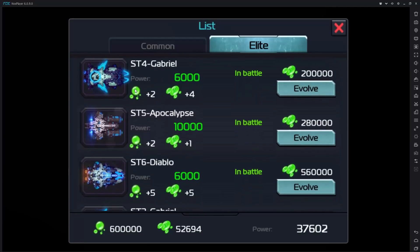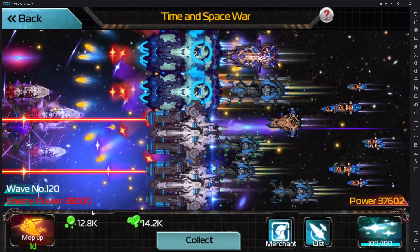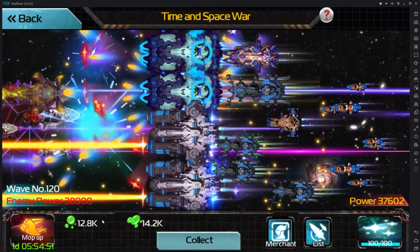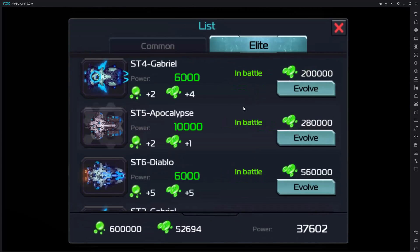Let's talk about the stats — the power and these little multipliers. One aspect of this new feature I'm not yet quite understanding is how these scale as you level them up and how they multiply your existing income. I confirmed with the support team that progressing through waves does increase your passive income. You have a base income based on your wave number, and then these plus-value multipliers that amplify that income.